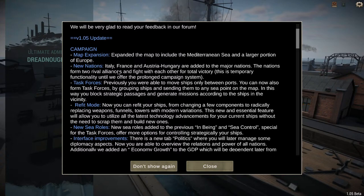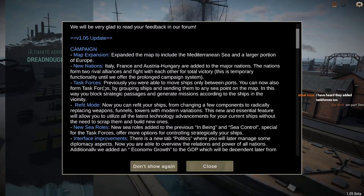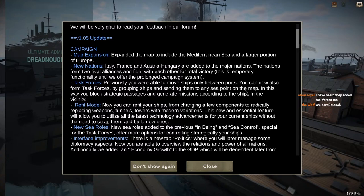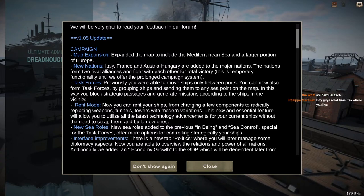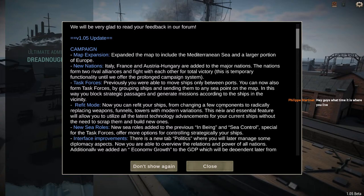It's kind of allies versus Axis, essentially. For task forces, previously you were able to move ships only between ports. You can now form task forces by grouping ships and sending them to any sea point on the map. Finally, we get some actual functionality of the map.